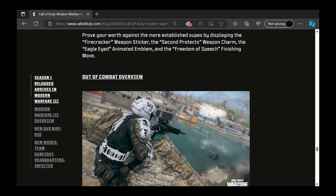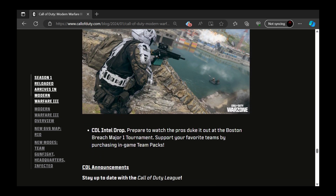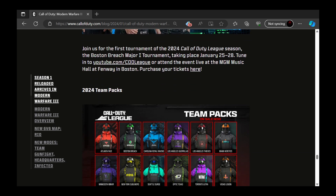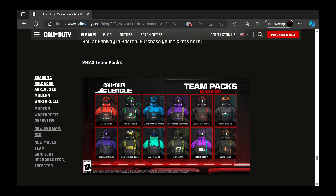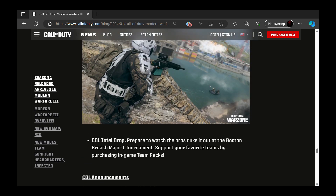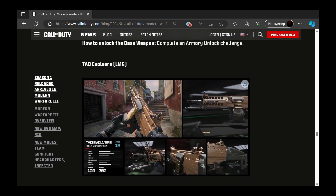Out of the combat overview, there's the CDL Intel Drop. At the end is the stuff I was telling you about — the Call of Duty team packs — which I think dropped today or will drop when Season One Reloaded goes live.